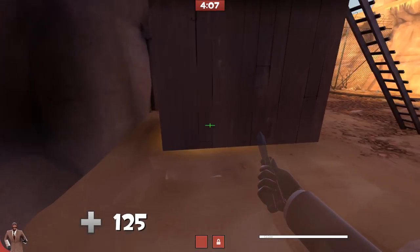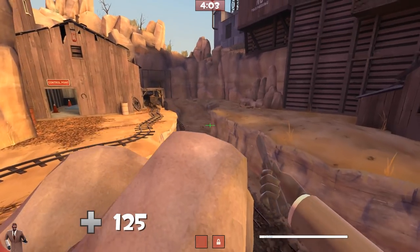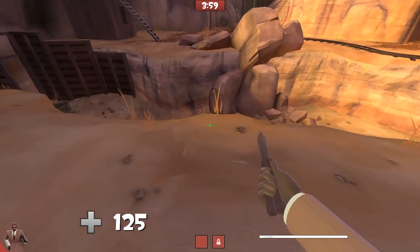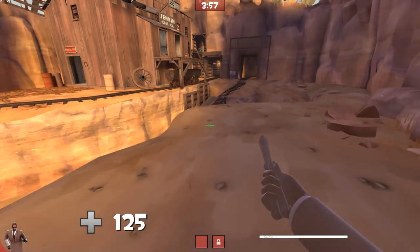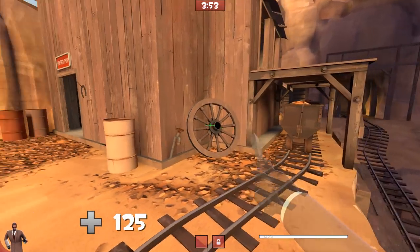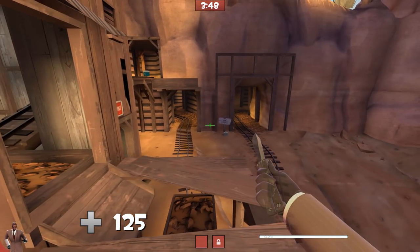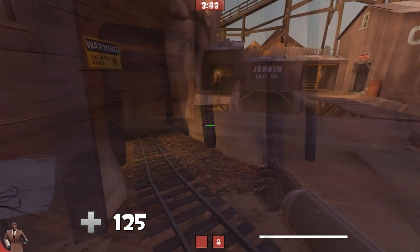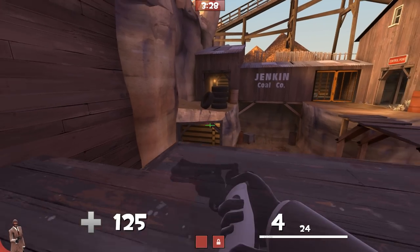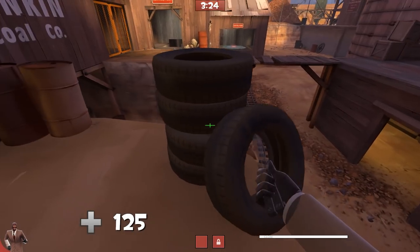Dust Bowl being a very spammy map and being very difficult for a Spy, but I wanted to look back over some jumps that are available all through section 1 that have only gotten better now that Spy has had a speed increase about a year ago. So if you have no disguise, or you're disguised as a Scout, a Medic, or you're under cloak, you should keep the speed and you should be able to make these jumps quite easily.